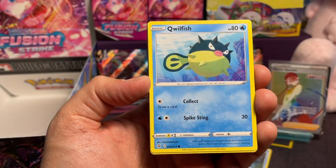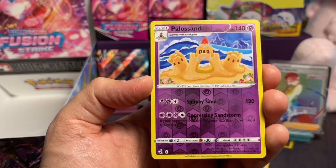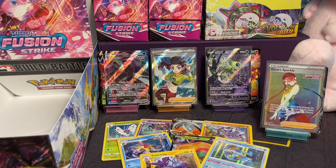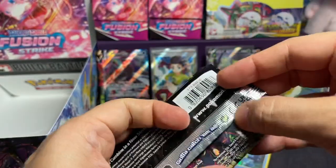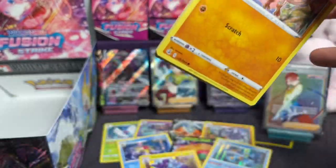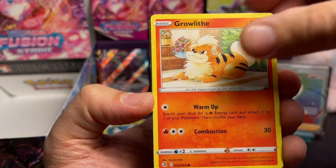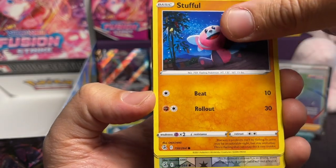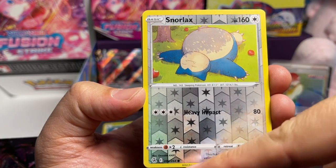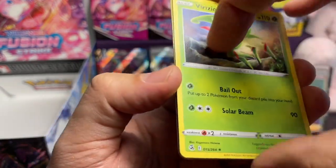Galarian Corsola, Qwilfish, Wellpix, Chansey, Zigzagoon, Palossand, and we have an Azumarill. One pack down, three more to go. Nothing in the last box so far. Come on, baby. Mankey, Launcer, Relicanth, Stufful, Scyther, Snorlax — oh, even though there's a Snorlax in here — Snorlax, and it's a common. We haven't seen that. Reverse Verizon.